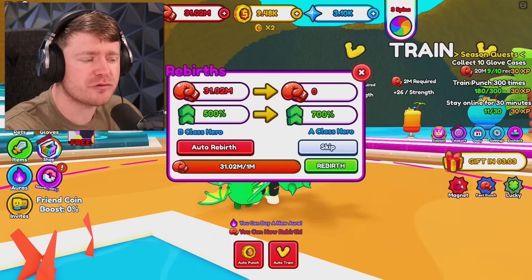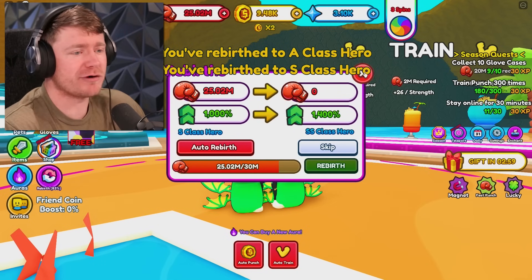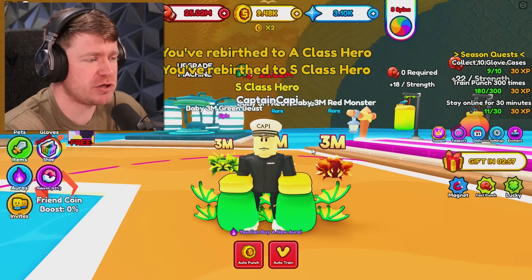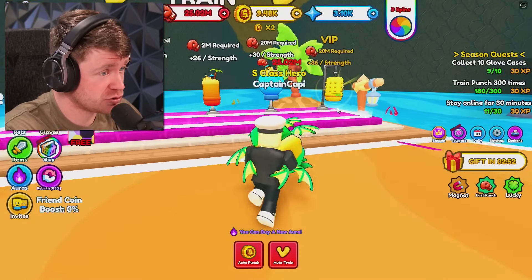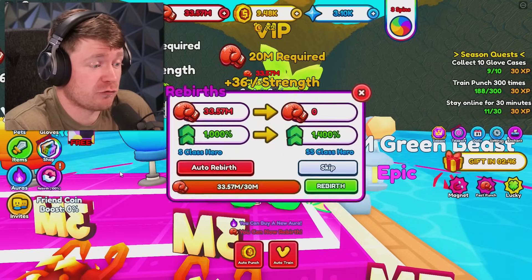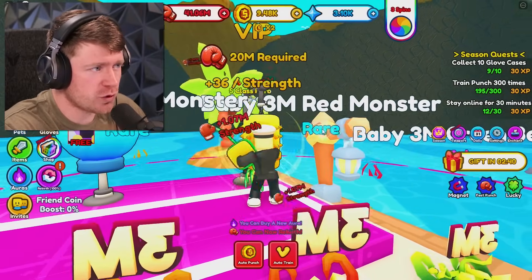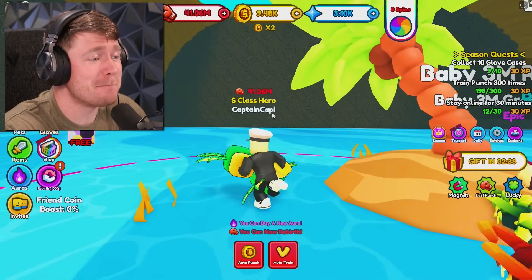I don't think we need any more strength. But what about the rebirthing? Let me see how many times I can do this. We're already at an S-class hero, guys. That is beautiful. And we can go up even more to an SS class. So we're definitely going to hit that by the end of this video. Actually, I could do it right now if I really wanted to — it costs 30 million. I'm not going to do it just yet. We're going to work with what we have, which is 41 million strength.